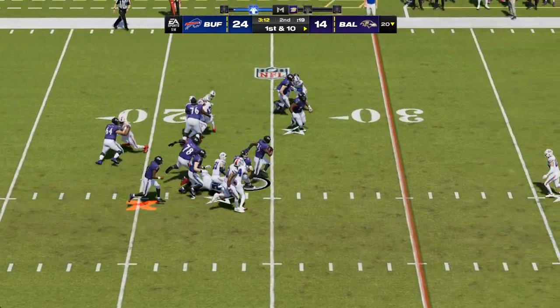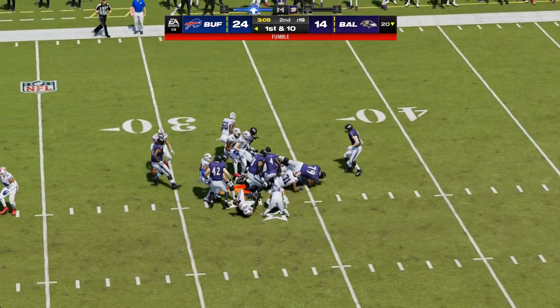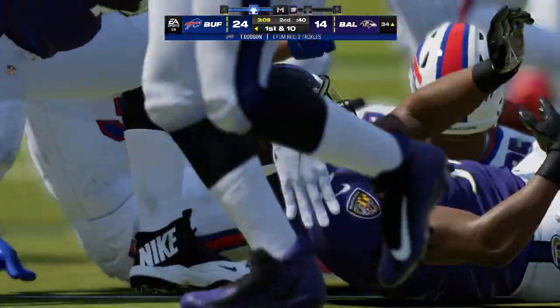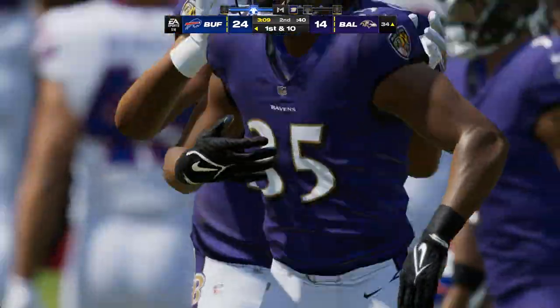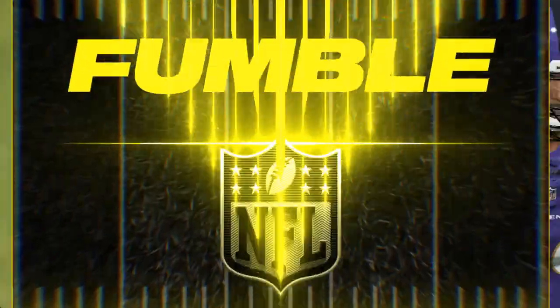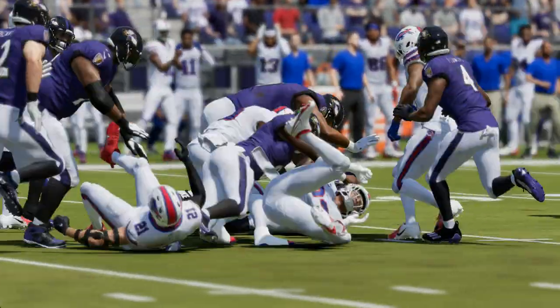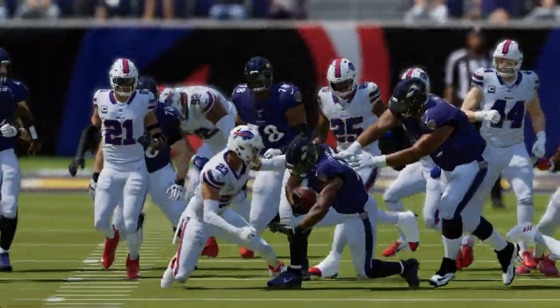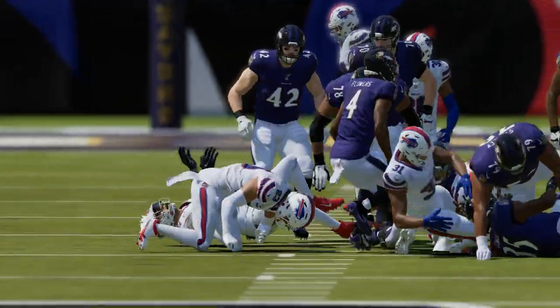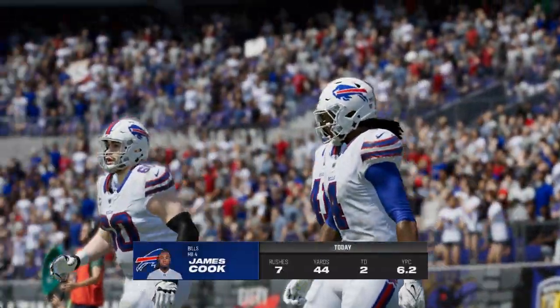They'll run with Edwards to begin the drive — now the ball comes loose, and the Bills are going to take over at the 34-yard line. Remember in preseason, we'd see running backs going through those gauntlet drills — guys either slapping at the ball or the machines. You've got to learn to take care of it. They lost it there — big fumble.